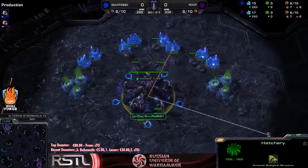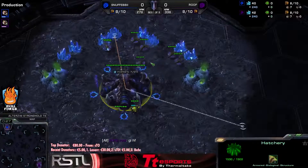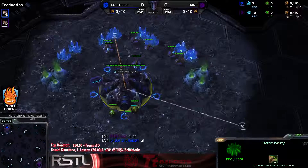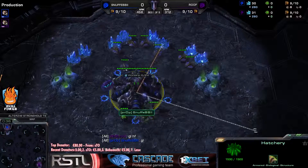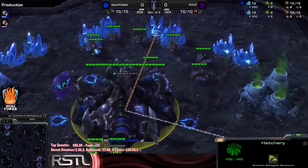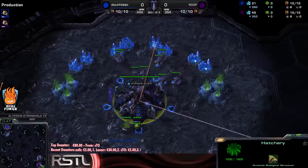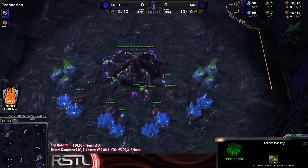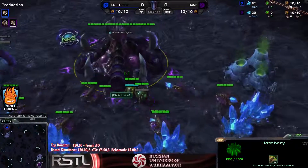Game number one can finally get started. My score screen is not always working with me 100% well. Let's introduce our players: spawning in the top left hand corner of the map for Team Property we have Snuffe, who will be facing off against the purple Zerg player spawning in the bottom right hand corner — it is gonna be Roof for Team Neurosoft.